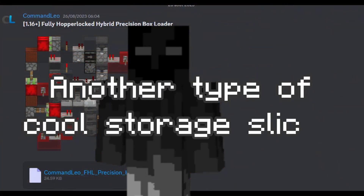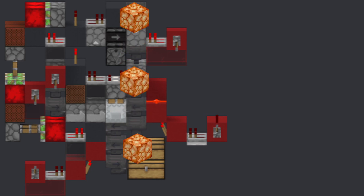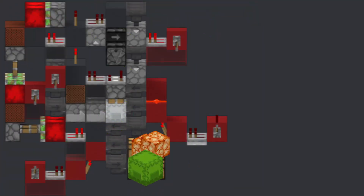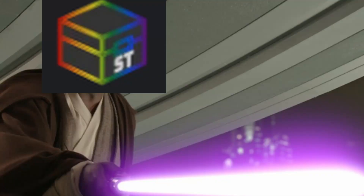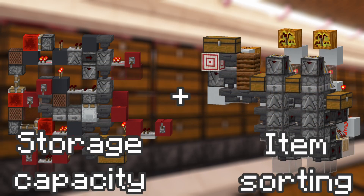Another type of cool storage slices that I like are these hybrid ones. The first items coming in are going to go to the chests, and when the chests are full, new items are going to be redirected to a shulker box loader — that's very cool. But here on this channel, every box holder must be accessible. And so, I wanted to create a storage slice that has the function of a hybrid storage slice and the flexibility of a multi-item storage slice.